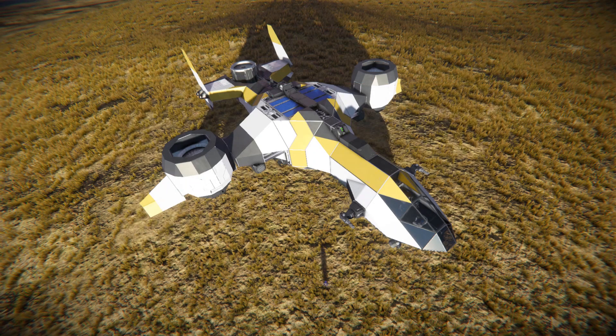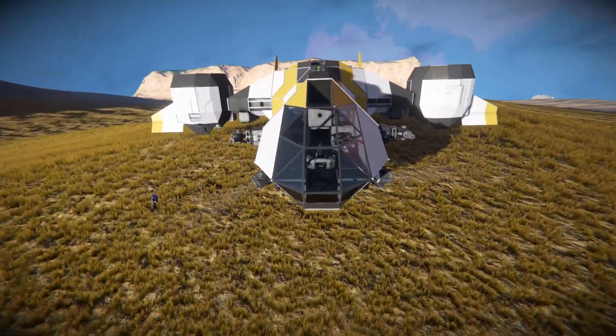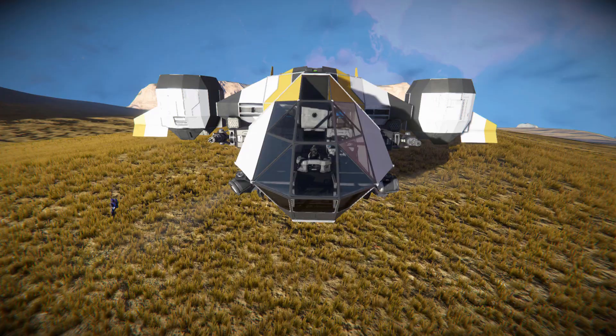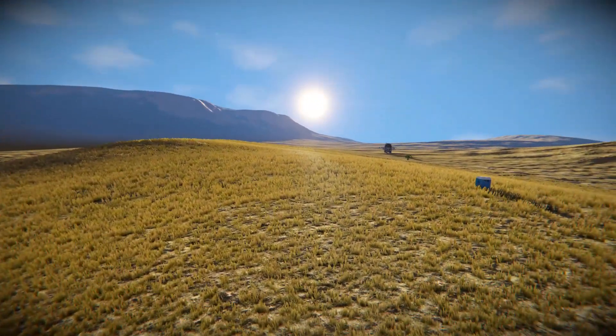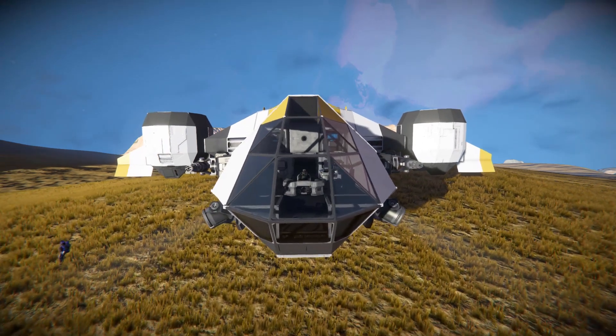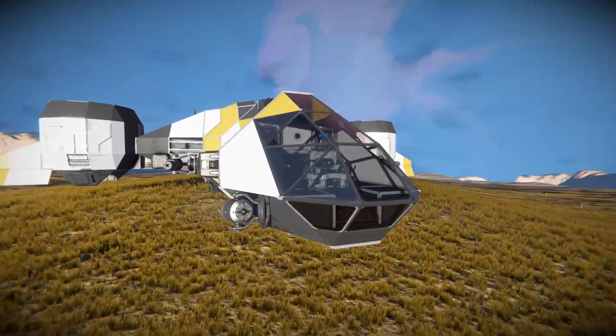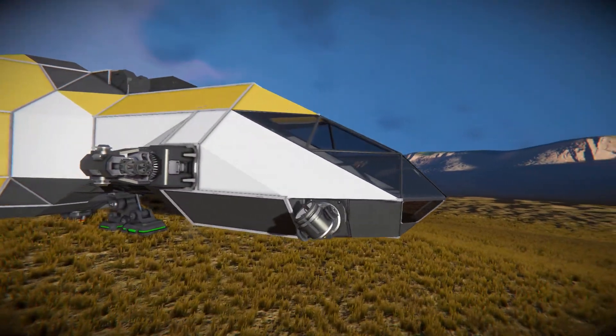We'll give this thing a thumbs up and move all around towards the very front for a quick look around the outside, and then a quick tour of the interior. At the very front, we've got ourselves a lovely glass bridge to fly this thing around. On the left and right hand side, we can see some searchlights and gatling turrets to blast our enemies with and light up the darkness.